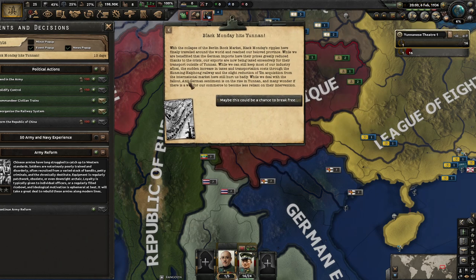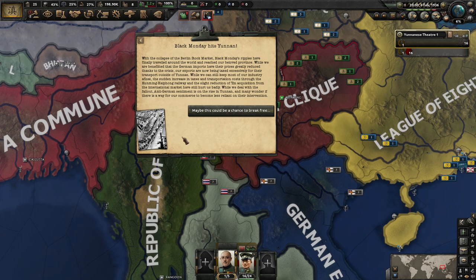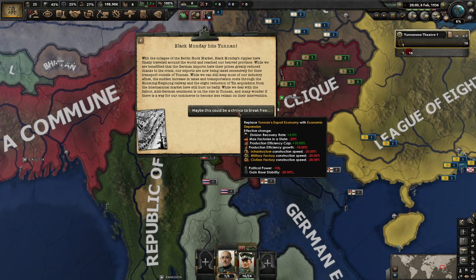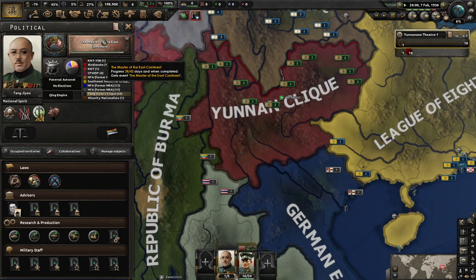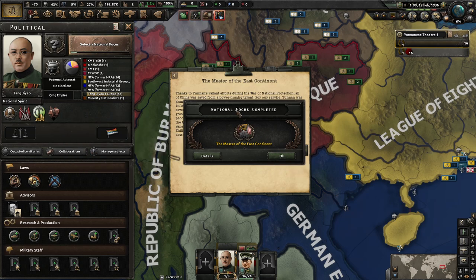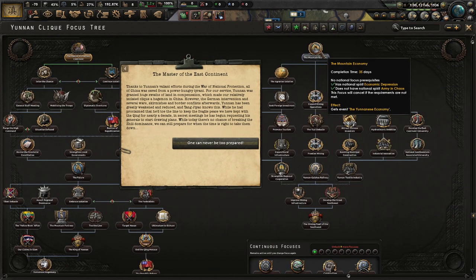Black Monday has hit Yunnan. With the collapse of the Berlin stock market, the Black Monday ripples have traveled across the world and reached our beloved province. All we have benefited from German imports now have their prices greatly reduced, but are being taxed excessively for transport outside of Yunnan. The sudden increase in tax and transportation costs through the Kunming-Haiphong Railway and a slight reduction of tin acquisitions from the international market have hurt us badly. Anti-German sentiment is on the rise, and many wonder if commerce can be less reliant on this relationship. That's actually not a great Black Monday — I'm surprised it's so bad for Yunnan.